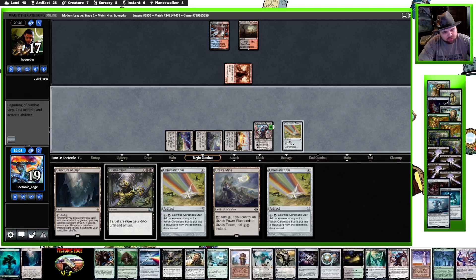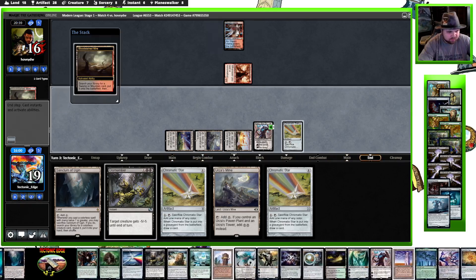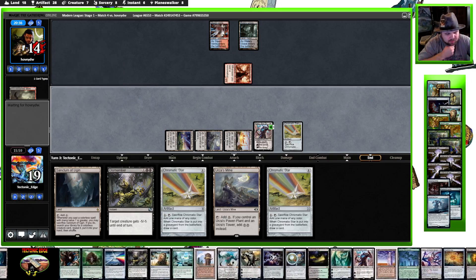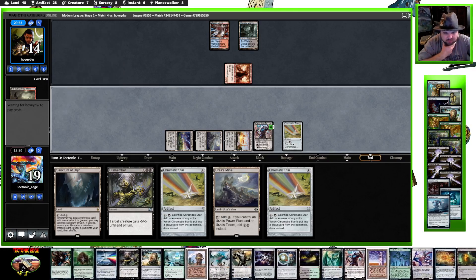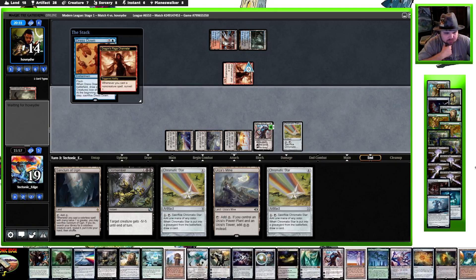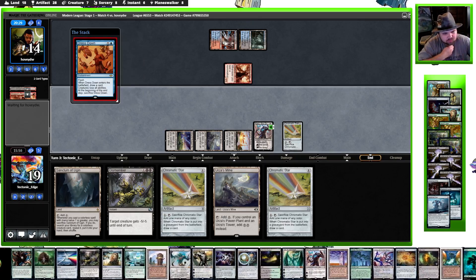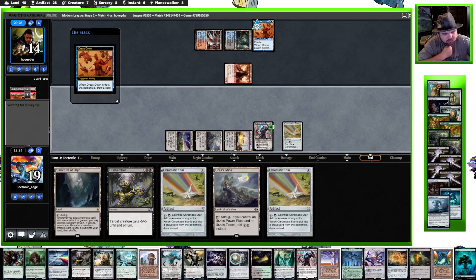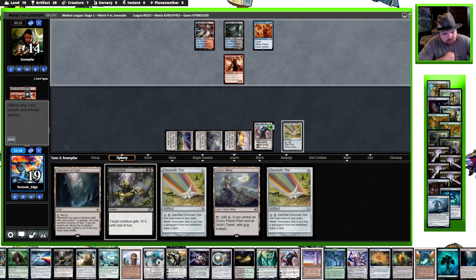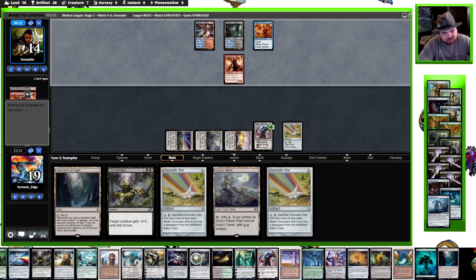That definitely makes me think they were holding up the Relic. Let's go for it — they could have had Counterspell too, but I think they would have used it. Now, interesting timing on the Dress Down.